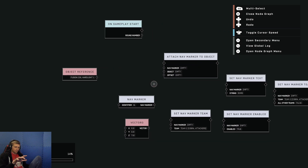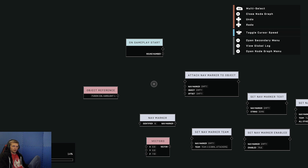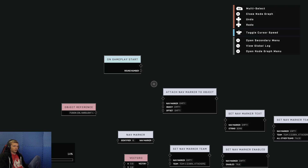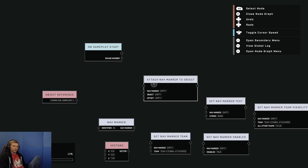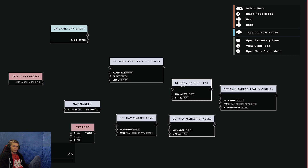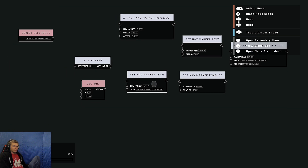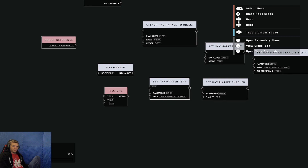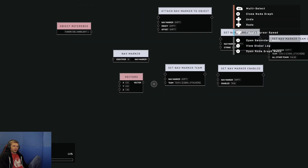At this point you're going to press Y to add more nodes. You're looking for: On Gameplay Start, Attach Nav Marker to Object, Set Nav Marker Text, Set Nav Marker Team Visibility, Set Nav Marker Team, Set Nav Marker Enabled, and a Vector 3.